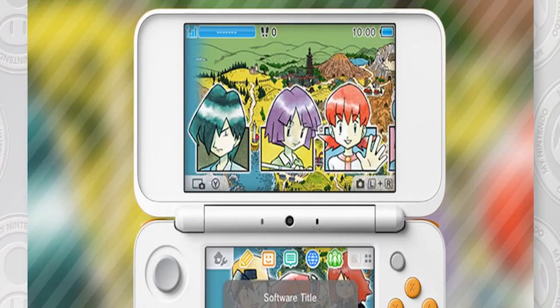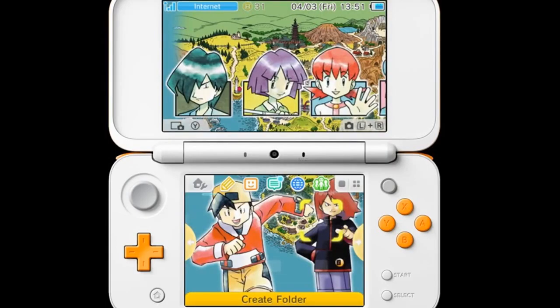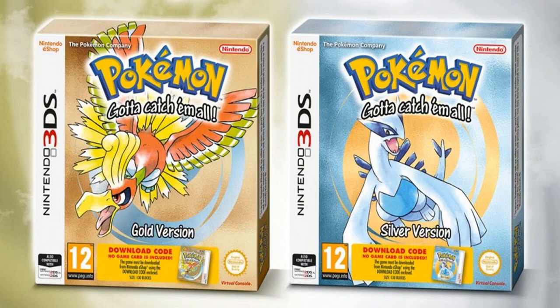With Pokemon Gold version and Pokemon Silver version now available on the Nintendo 3DS Virtual Console service, Nintendo has celebrated the occasion on My Nintendo. A Nintendo 3DS home menu theme has become available exclusively on the rewards program. The Pokemon Gold and Silver cast theme will require 100 platinum points to unlock, featuring characters from the Johto and Kanto regions such as the player character and gym leaders.